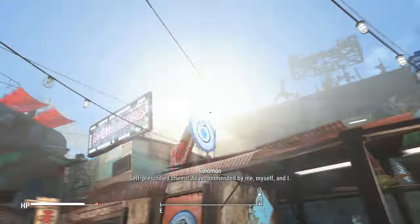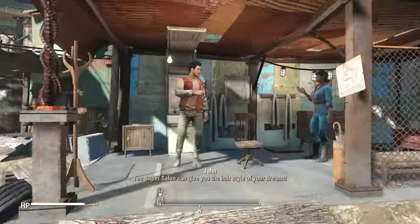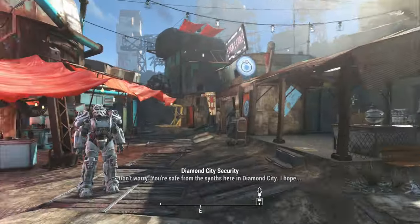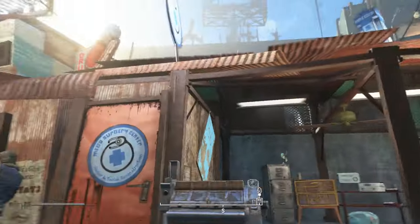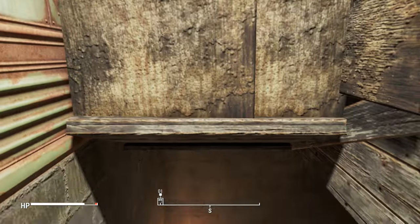Now basically what we're going to want to do is remember the doctor's surgery place — it's just right around the corner from here. So once you go for your haircut you can just go over here, and as you can see Dr. Sun is no longer outside. You actually have to go inside the Mega Surgery Center.